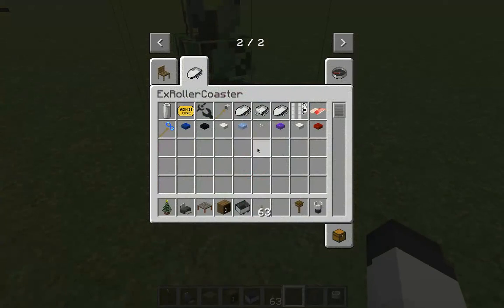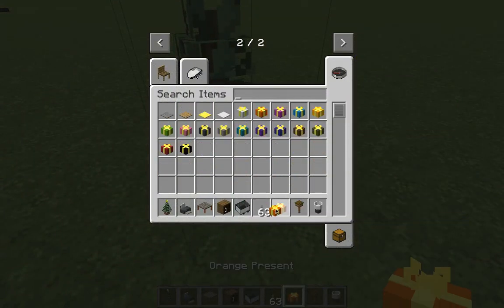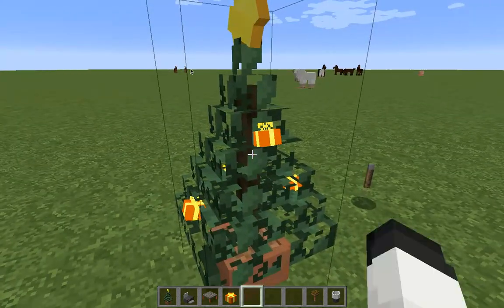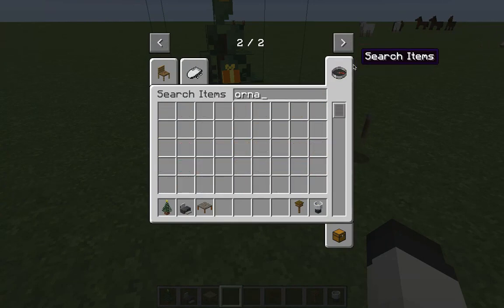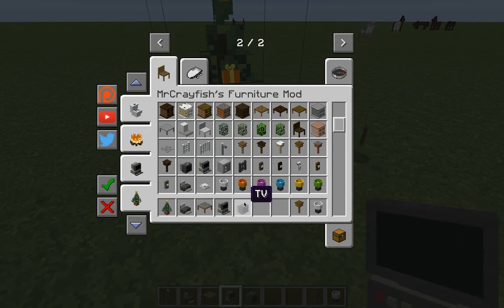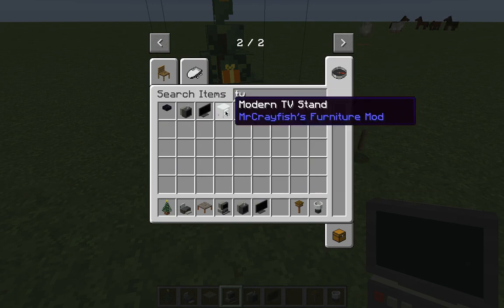You can actually put stuff on it — no way! You can actually put some things on the entertainment unit. There is a Christmas tree, and there is even a TV!